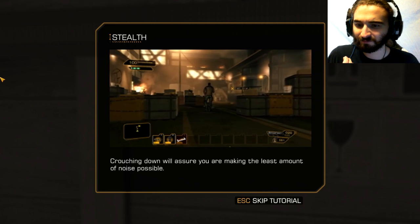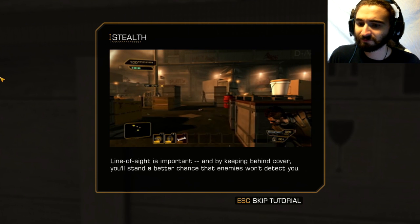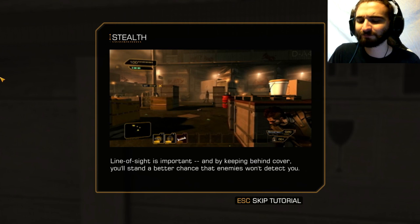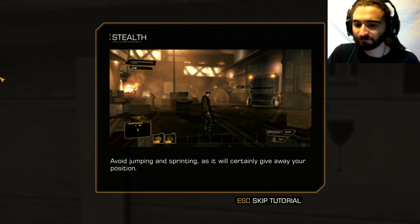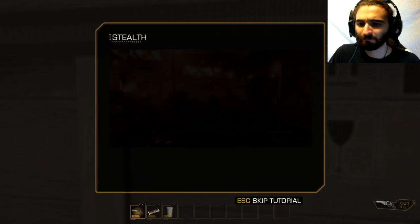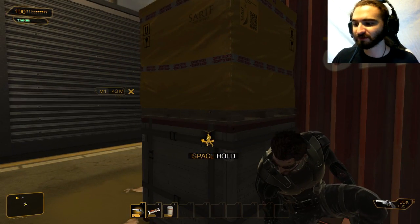Crouching down will ensure you're making the least amount of noise possible. Line of sight is important — by keeping behind cover, you'll stand a better chance that enemies won't detect you. This all makes sense. Avoid jumping and sprinting as it will certainly give away your position. That's actually quite useful — jumping creates noise. Good to know.